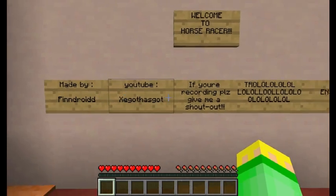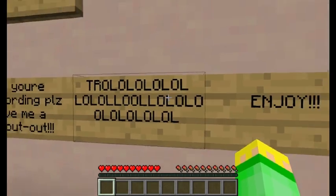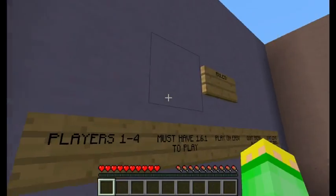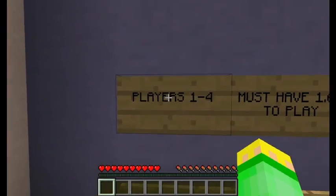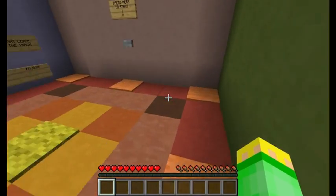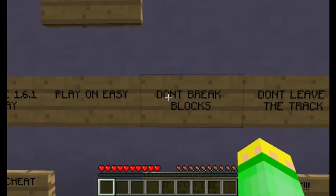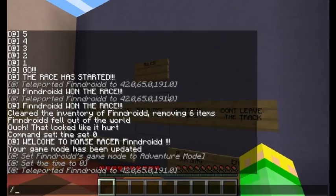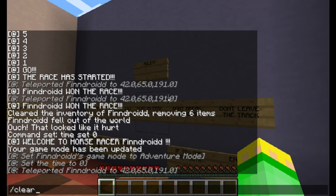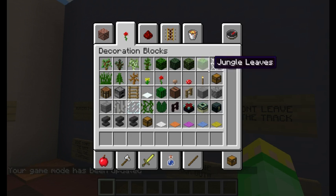It's going to say 'Welcome to Horse Racer, made by FinDroid YouTube.' If you're recording, please give me a shout out. And then it shows the rules: players must have version 1.6.1 because in 1.6.2 there won't be any horses. Play on easy — actually I need to fix that — it should say peaceful.